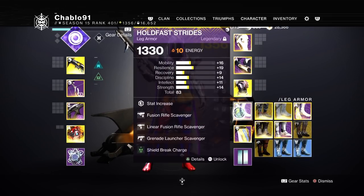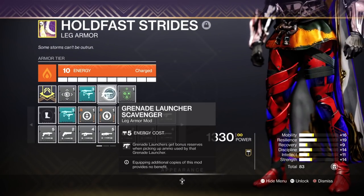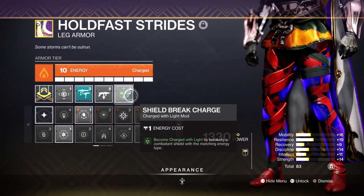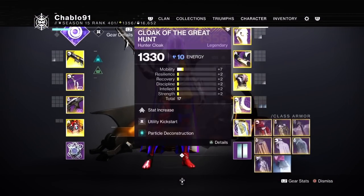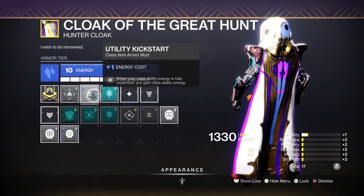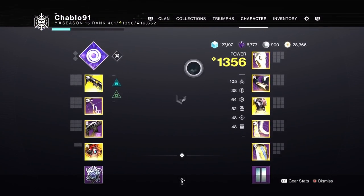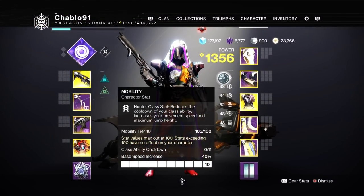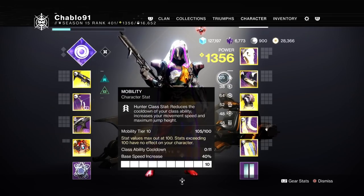On the boots: Scavenger for Fusion Rifle as an Artifact Mod. Grenade Launcher Scavenger is also very important. Shield Break Charge. A Resilience of Tier 3 minimum. Then on the class item: Utility Kickstart which is Stasis, Particle Deconstruction, and a mod to fill the gap. Ensure that you have 100% mobility — on this, you need 100% mobility. Without it, your run may fail.